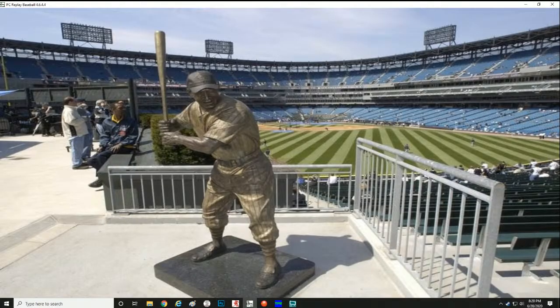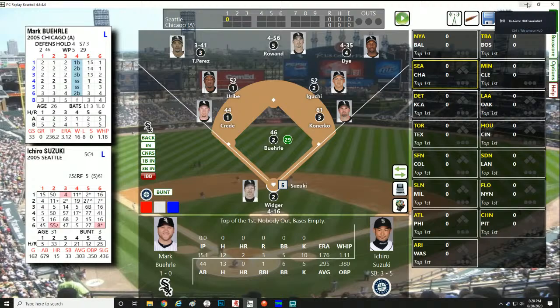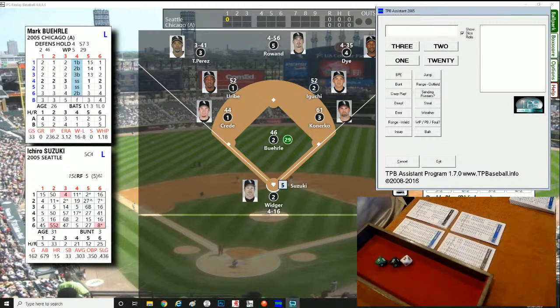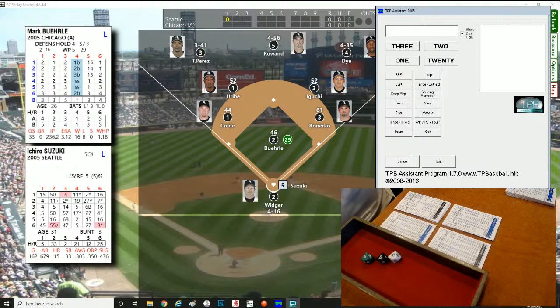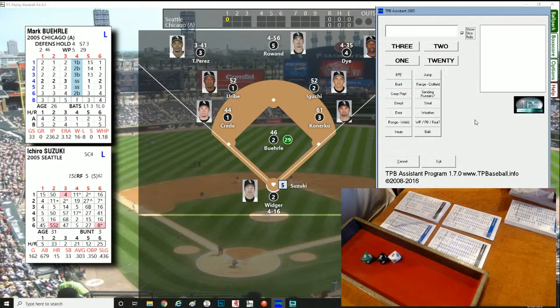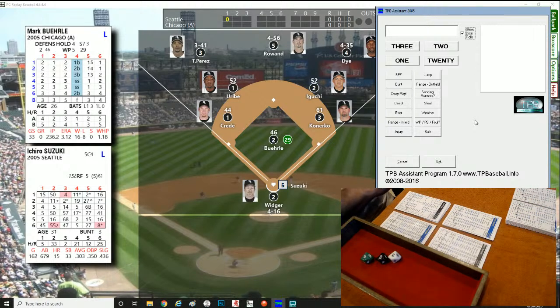Let's get things started. We'll pop up a few things you might want to see here. We've got our Triple Play Assistant — we're using Triple Play Baseball, one of the best baseball simulation games out there. If you don't know much about Triple Play Baseball, go check it out at tpbaseball.info and pick up a few seasons. The Triple Play Assistant makes the game flow really easy and fast. Now let's go ahead and get things started in the top of the first inning — Ichiro Suzuki against Mark Buehrle, the lefty.